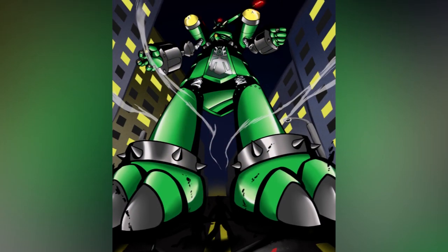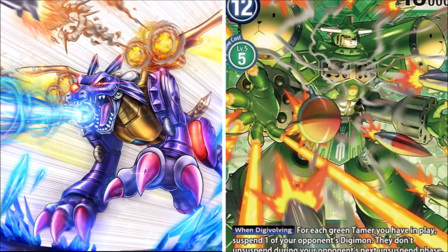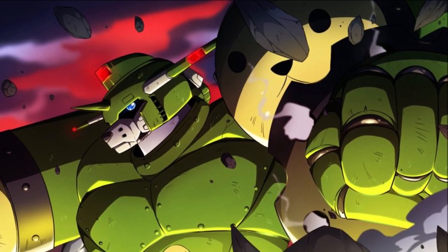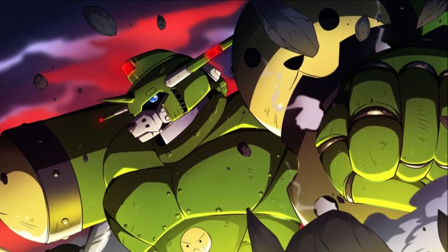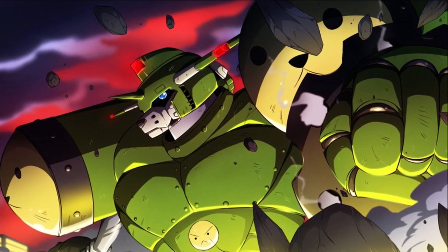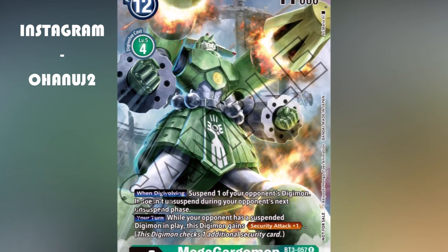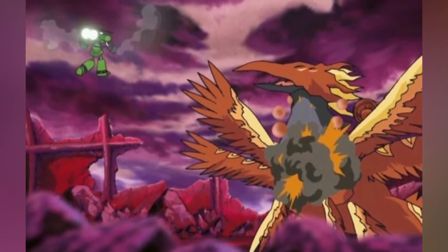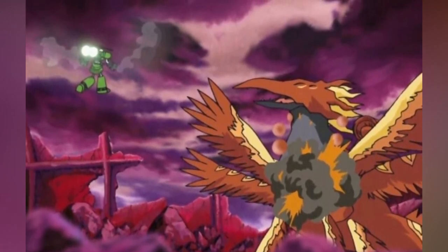Mega Gargomon is a colossal Digimon whose whole body has become a mass of weapons. The amount of weapons it has equipped even rivals that of Metal Garurumon — the difference being that Metal Garurumon is a low temperature species while Mega Gargomon is a high temperature species. Its arsenal includes lasers, missiles, bazookas, Vulcans like the M167 Vulcan air defense system (a short-range anti-aircraft gun), and flamethrowers — all concealed inside its body. With those weapons it can fire volleys of missiles, fire a gigantic megaton-class missile from its shoulder gun turrets, generate pulverizing shockwaves, and despite being a walking army, it can also fight in close range using its fists and shoulders.